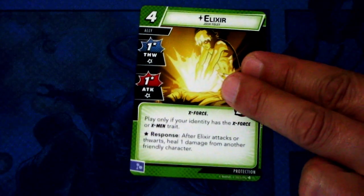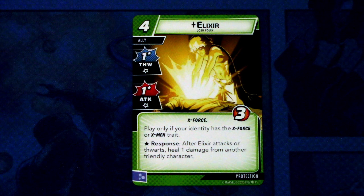Next, let's look at the rest of the pre-built deck — the protection cards and basic cards. First from protection we have a new ally, Elixir. She's a four cost ally with one thwart and one attack with asterisks, X-Force trait, and three hit points. Play only if your identity has the X-Force or X-Men trait. The asterisk response: after Elixir attacks or thwarts, heal one damage from another friendly character. It can be committed as a mentor resource — really good for keeping allies healthy.